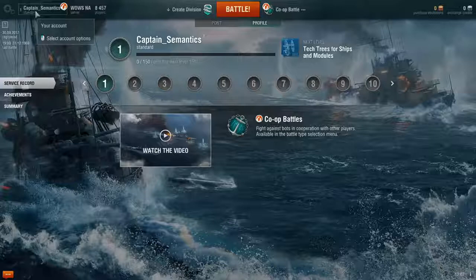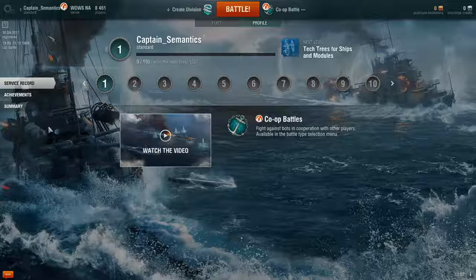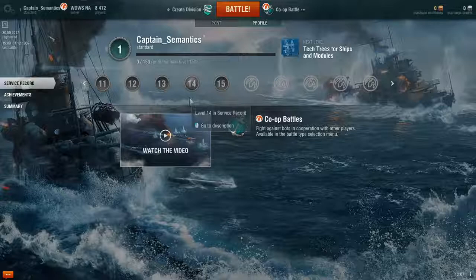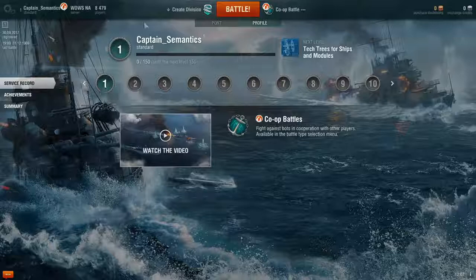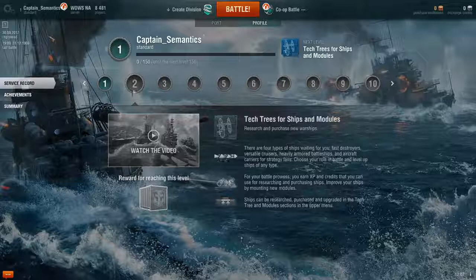You get to the account level by clicking on your name up here and selecting the service record. As you can see, there are 15 levels you can attain at present, with space for them to add more going down the line. I think when I started it was 11 and they've added more sections because of new features. At level one, you can't buy any new ships, you can't do any upgrades — all you can do is go into co-op battle.